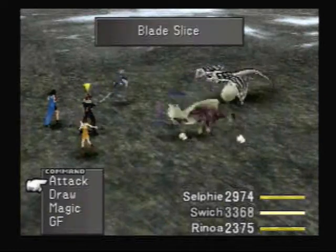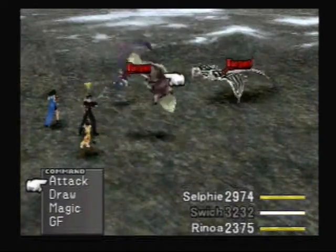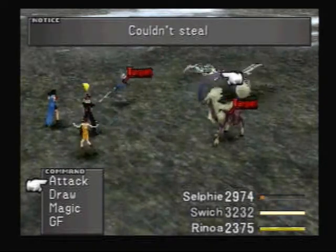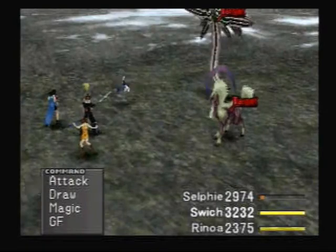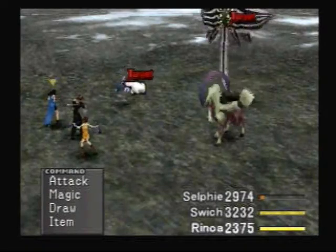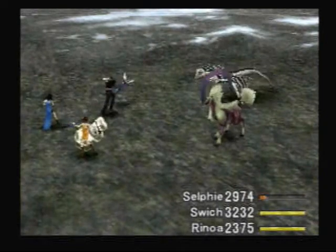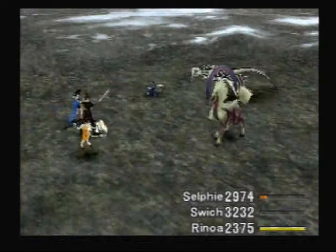Hello everybody, this is Vertical Sandwich and welcome back to Let's Play Final Fantasy VIII. These are the three basic enemies outside of Trivia Garden. These bug-looking things on the left are the same basic enemy we had right outside of Malam Garden when we started the game, so we didn't need anything from them. They can die.